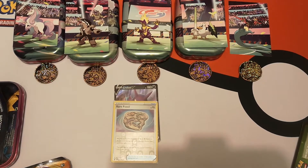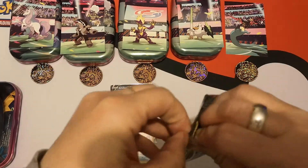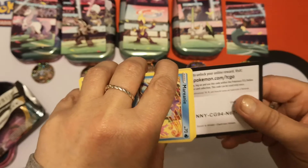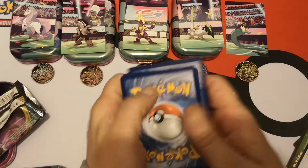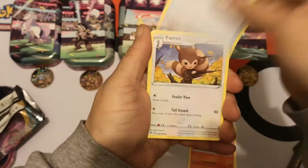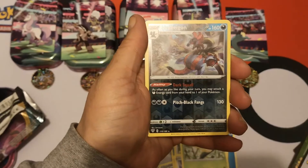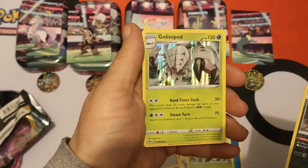Now we can do the final Darkness Ablaze pack. I saw the code card — I know we got something in here. There is your code. One, two, three, four. For our final pack, we have a Water Energy, Fletchinder, Rare Fossil, Furret, Marnie, Torchic, Staravia, Skarmory, Pansage, Reverse Holo Hydreigon, and the last pull of this opening is a Gliscor Holo.